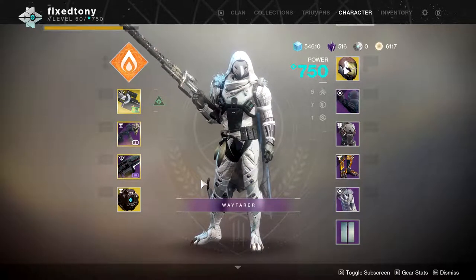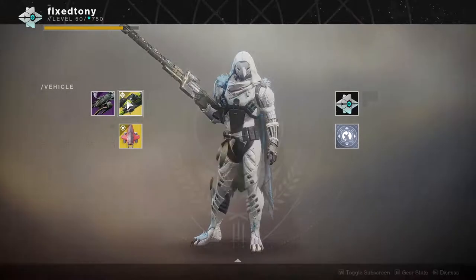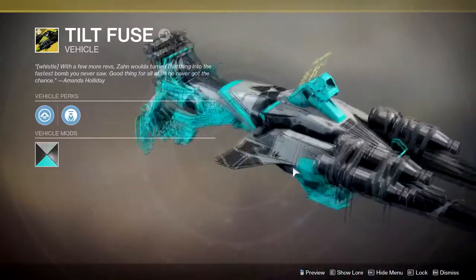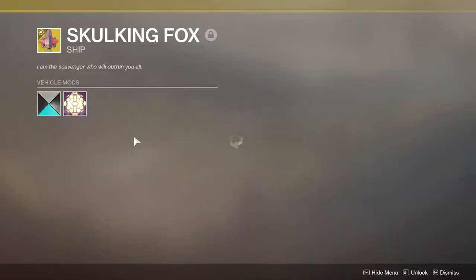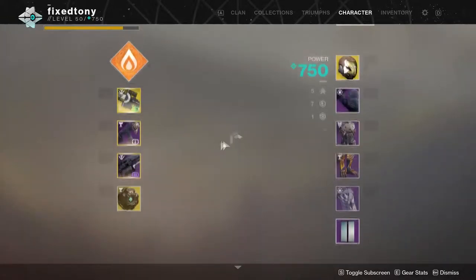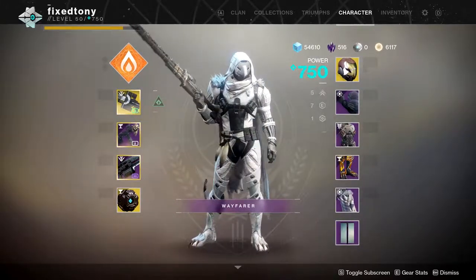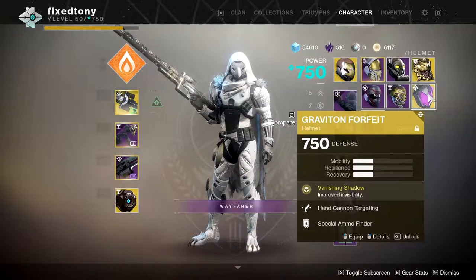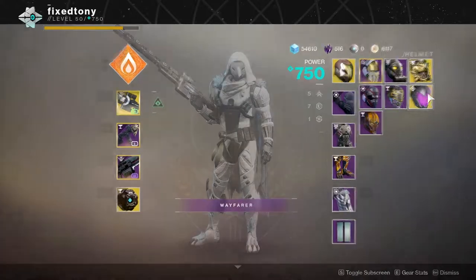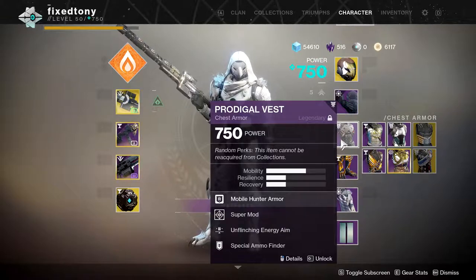The coolest part about my hunter for me is that he's very Cabal-themed. I have the Cabal drop pod ghost shell, which I like a lot, and the Cabal ship that you get from the nightfall — I consider it Cabal-related because you get it from a Cabal nightfall. Then the Skulking Fox, which is the Cabal ship — I think that's the dopest thing we got. That's pretty much it. I have a few other things but this is my hunter showcase. I know Graviton Forfeit is garbage but I'm biased from when it was good in Destiny 1, and I got the shader for it because it looks cool.